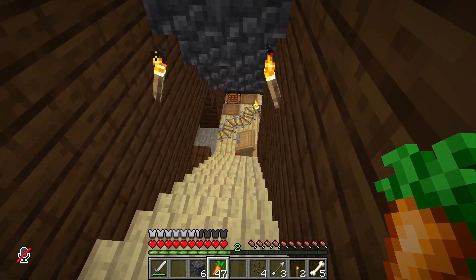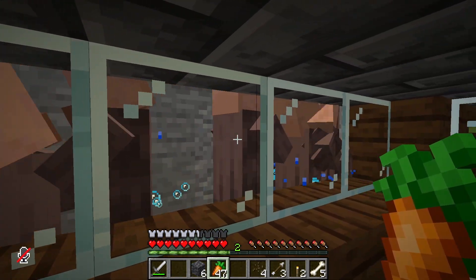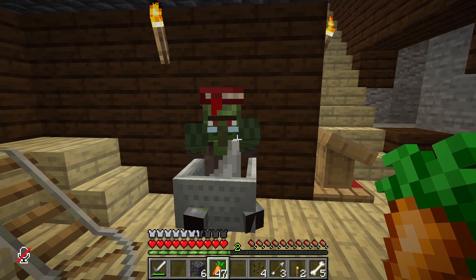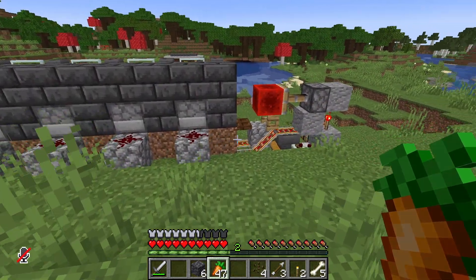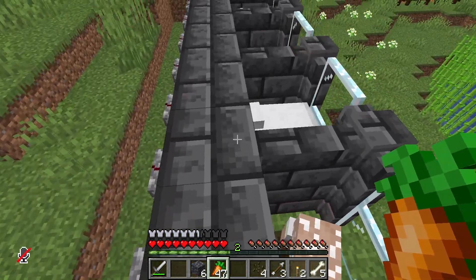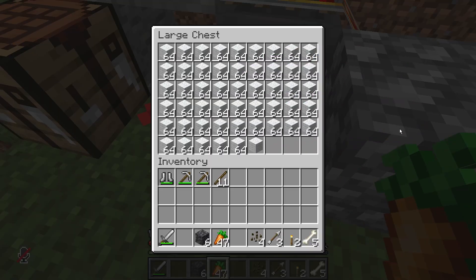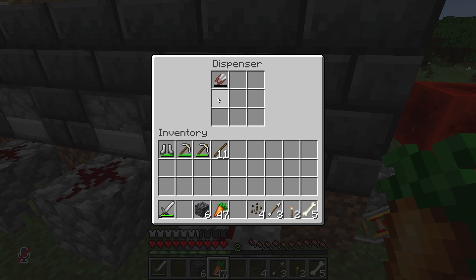Quick update on the villager breeder: it is producing plenty of villagers, as you can see — plenty of them. I haven't used any yet. I did get a villager with a good trade but I'm afraid he has passed over to the wrong side of things. Now, when it comes to the sheep farm, I've actually already built it because the footage was kind of lost. It's super simple and super efficient — it already has quite a lot of wool and it's been running for a while.